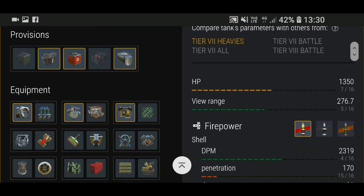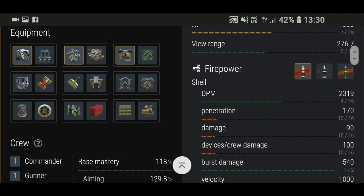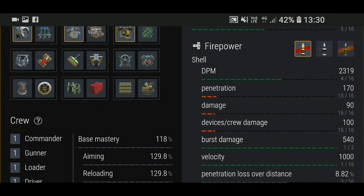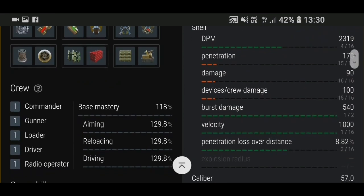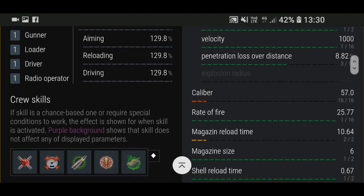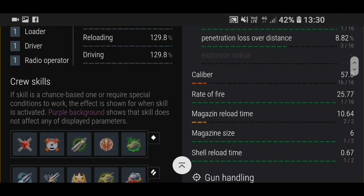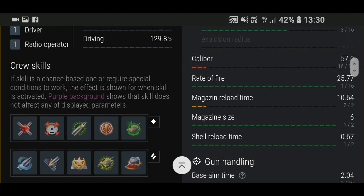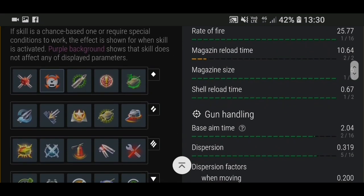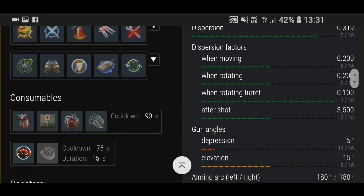This is the Gravedigger, a tier seven heavy tank. Stat-wise, the DPM on this is 2319. It has AP and APCR and does 90 damage per shot. It is an autoloader, so the burst damage can do a maximum of 540. The caliber is 57mm, rate of fire 25.77, and magazine reload time is 10.64. It has six shells in the magazine.